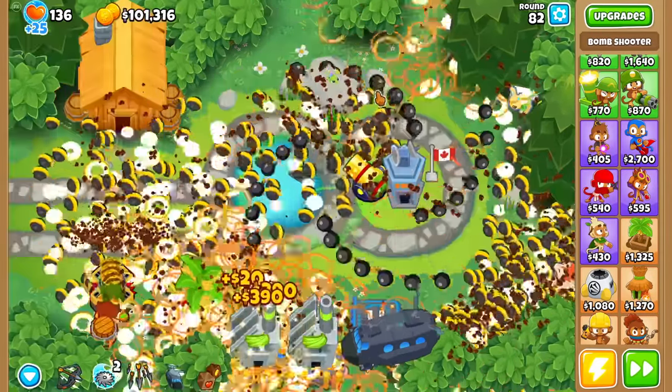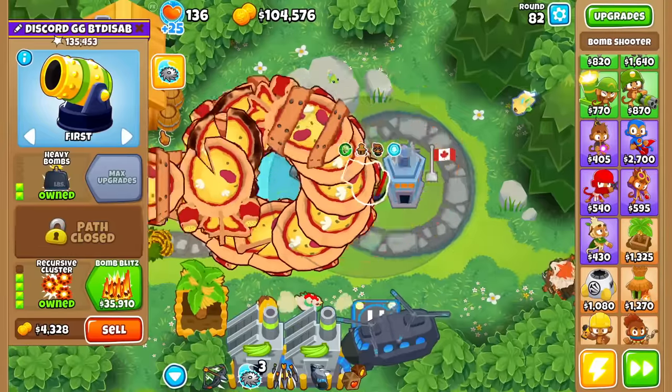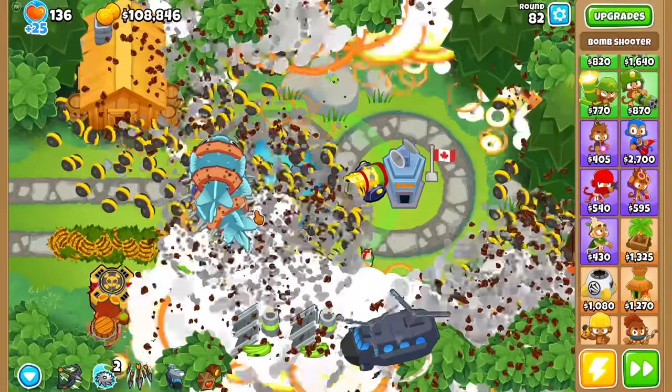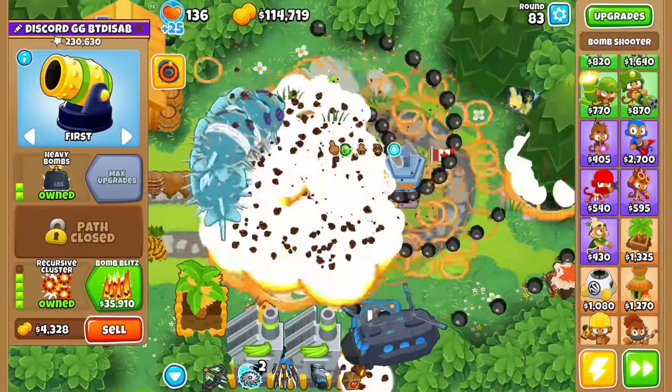Essentially, this ability can wipe out any round once it gets near enough to the Recursive. So let's wait again for round 82 and use the ability to one-shot the round — everything except for that one Balloon that was on the left side. That is disgusting.